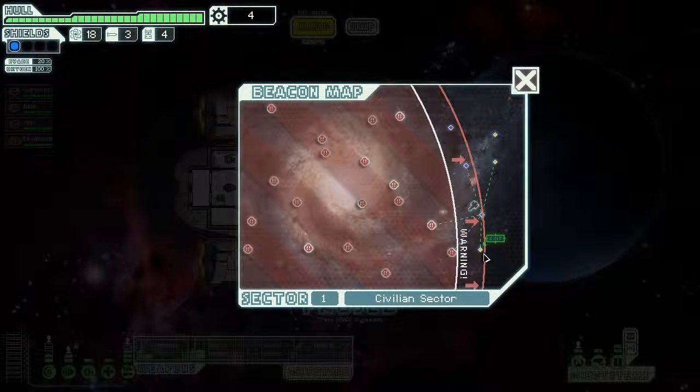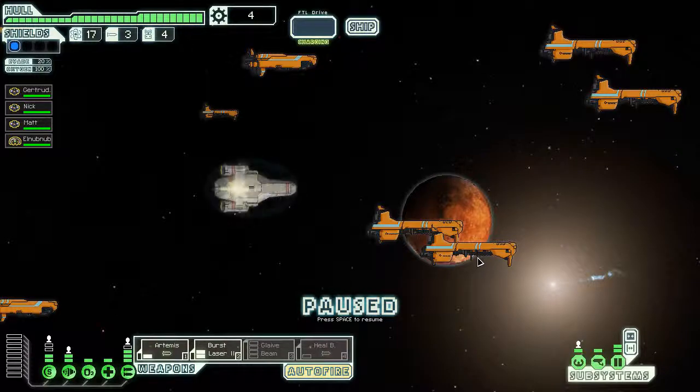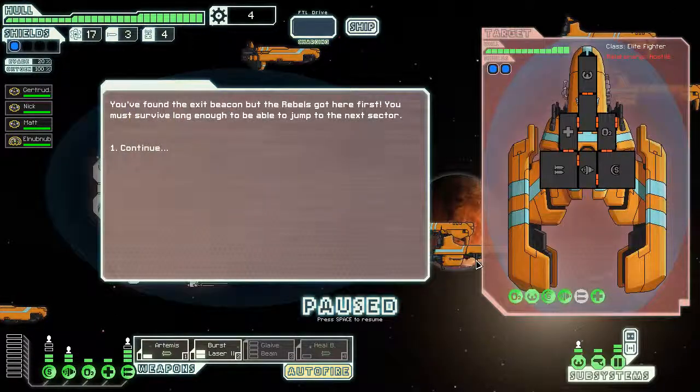Oh, for goodness sake. This is literally horrible. We are in their space now — they've taken over our space. You found the exit, but the rebels got here first. You must survive long enough to be able to jump to the next sector. For goodness sake.